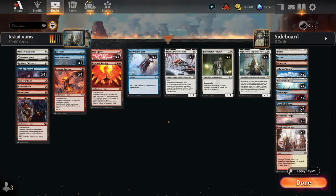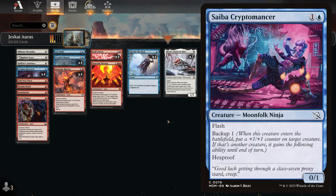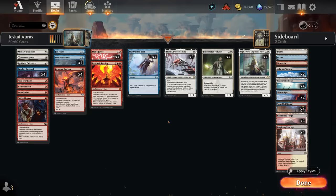Hello and welcome to another Standard games video. Today I'm revisiting my white, blue, and red — or Jeskai colored — aura deck. As some of you may remember, the previous build featured Saiba Cryptomancer, which could both protect another creature in play or be a hexproof creature that we can start loading auras onto, so we don't need to fear spot removal taking out our creature.